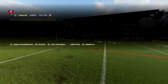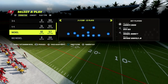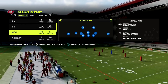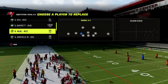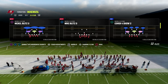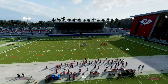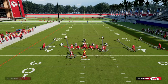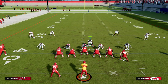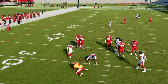What I want to show you is a really simple blitz setup out of Nickel 3-3 Cub. I like to come out in Nickel 3-3 out of the 46 playbook. The play is Mike Blitz Zero, and literally all we're going to do is stand in the gap the game tells us to. As you can see right here, we're able to get instant pressure off the edge.